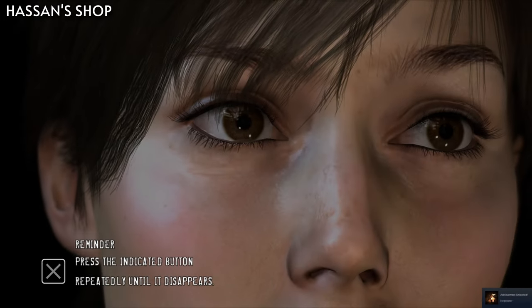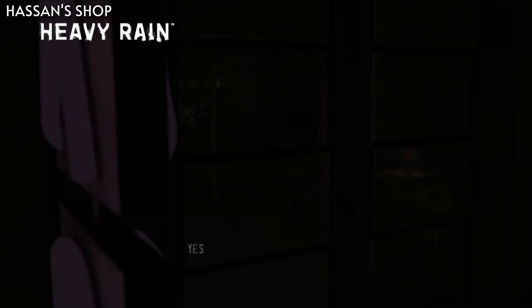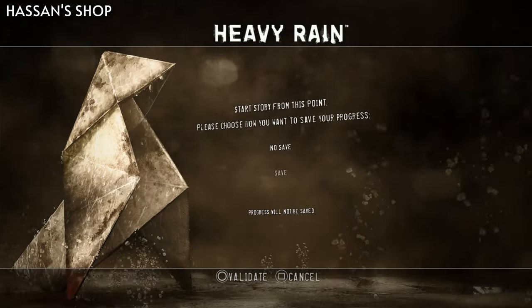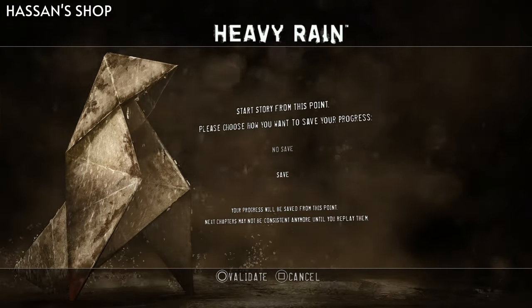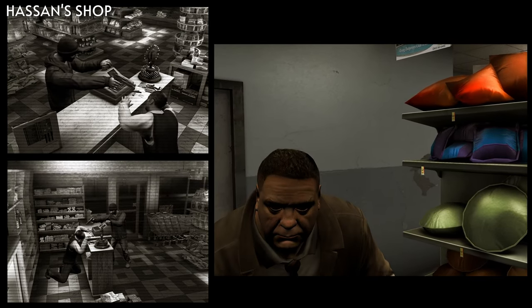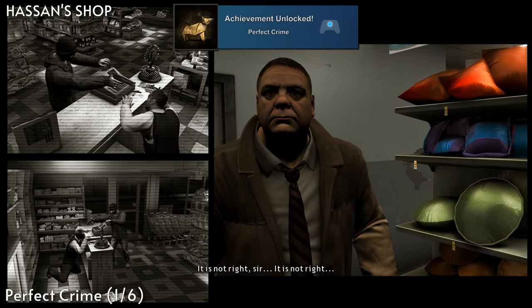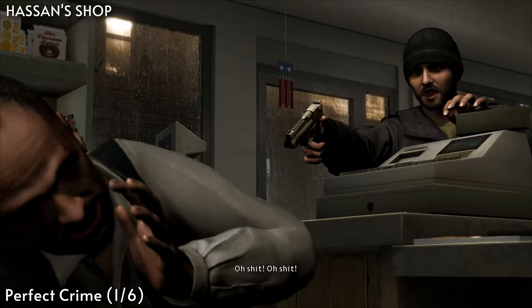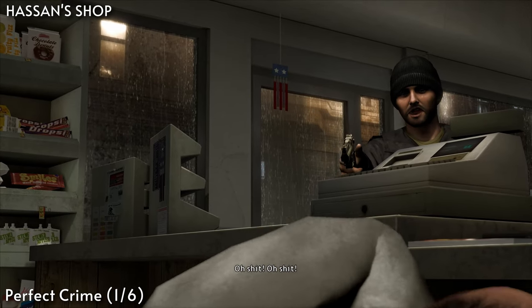Once you finish this chapter and get the achievement, you'll need to go back to the main menu, select chapter Hassan's Shop to reload, and choose to save progress from it. For this second run, we'll be setting up the first part of Perfect Crime. Once the robbery starts, this time just sit back in the corner and wait for it to be over. The guy will shoot the clerk and then run.